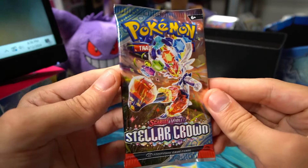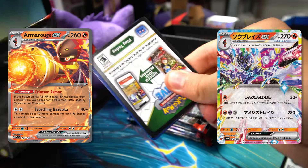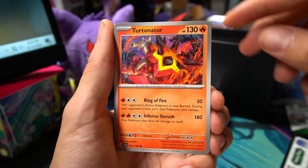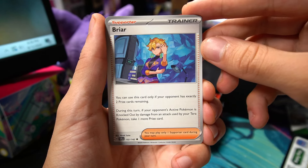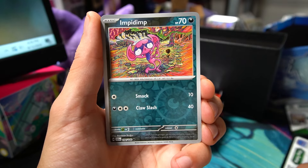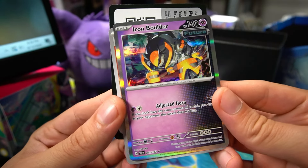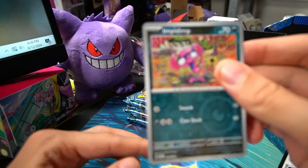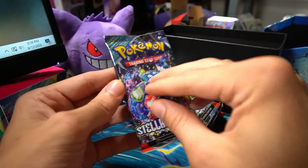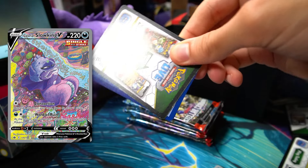We got the Mewtwo Reverse Holo, a Charcadette — I like this artwork, very nice — and a Mel Metal Hollow Rare. I am looking forward to building the Armarouge/Ceruledge deck — there's a cool deck involving those Pokemon from the set as well. We got Turtonator, Toad School, Briar — take this out of your bulk, it's a very good card — Azumarill, Reshiram, Gossifleur, Impidimp with really cool artwork, and an Iron Boulder Hollow Rare.